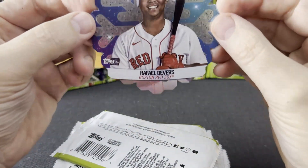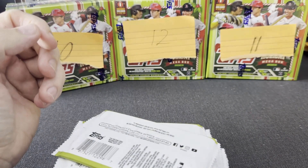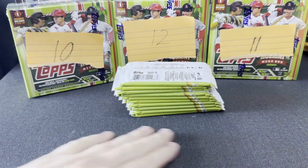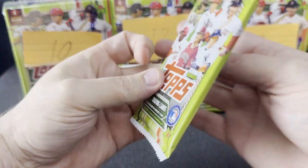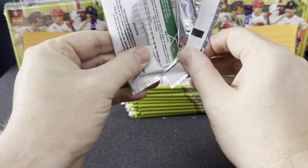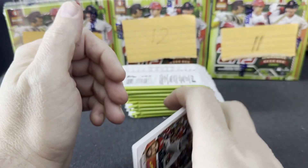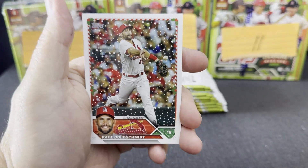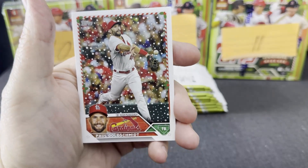Our ornament is Rafael Devers — still continuing the trend, I don't think we've got a great ornament yet. There's a bunch of pack dust on this from all the packs I've been opening. Just to recap a little bit: I'm doing 12 Topps Holiday boxes head to head to see which one is the best. These are all boxes I'm opening to build a set, and some of the duplicates and hits I'm not going to PC are going to be up on eBay.